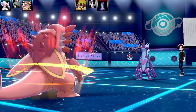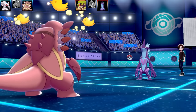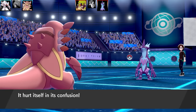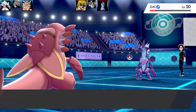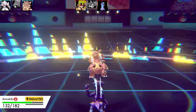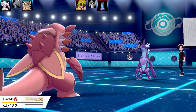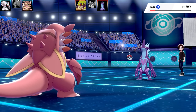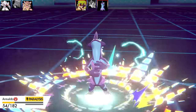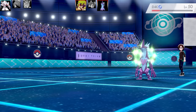Now I can see they've got a Nuzzle, Swagger, and Overdrive set - pretty scary. Armaldo gets confused by Swagger and I hit myself in confusion. That's fine, I've still got a lot of bulk. I only need to land one more Brine to take it out. Then it goes for Overdrive which does a lot more damage, but with Assault Vest I take it rather well. I hit myself in confusion a second time. Overdrive may take me out here or I might just survive. It doesn't survive - really bad luck hitting myself twice in confusion.